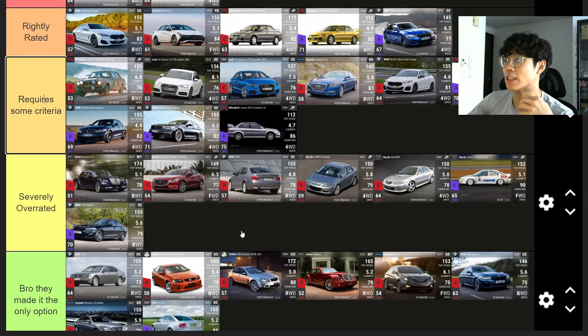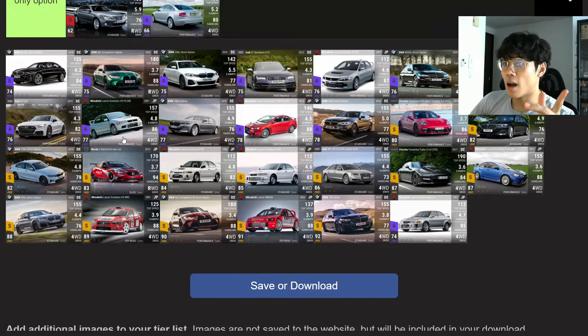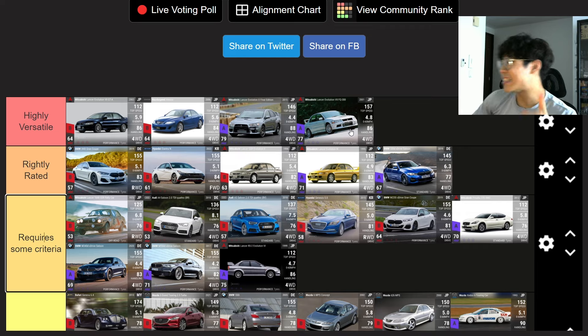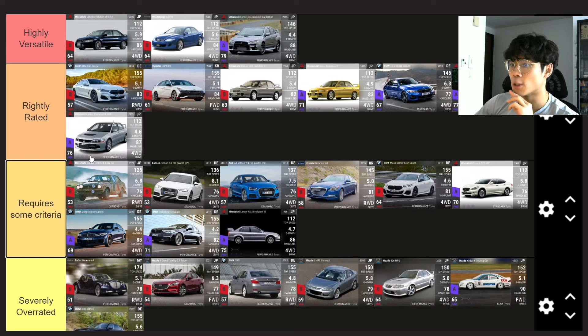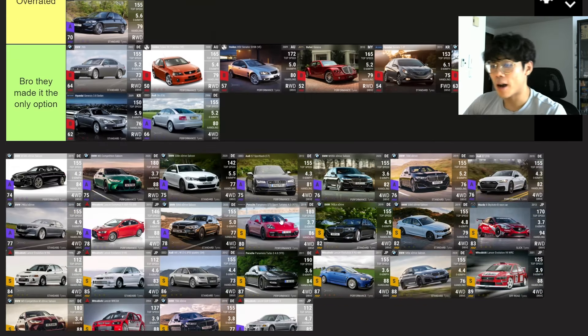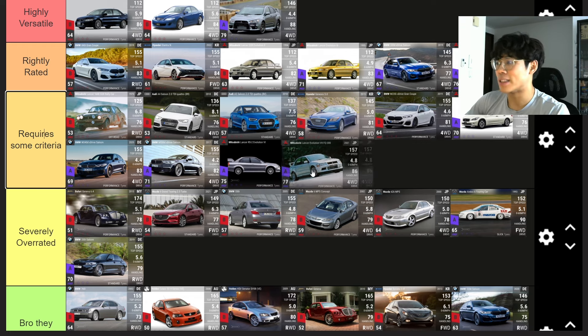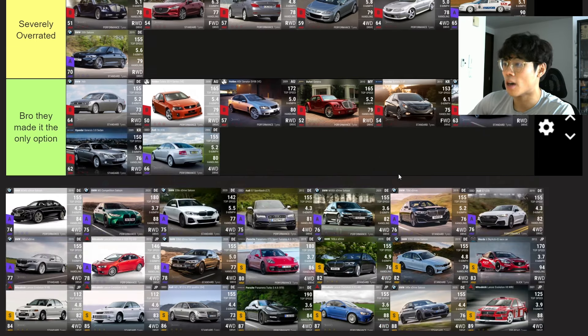The Mitsubishi Lancer RS-2 Evolution 6 — 4.7 seconds, 86 handling. Not bad but as a RQ 75 it's flying too close to the sun — just use higher RQ stuff. The Lancer Evolution X — Highly Versatile. The Lancer Evolution 8 FQ300 at 4.8 and 86 handling — Rightly Rated, then I'll move the other one down to Requires Some Criteria. Looking at stats the Evolution X just looks like the better car — the 77 RQ has a 157 top speed vs 112 but that doesn't matter on city streets.